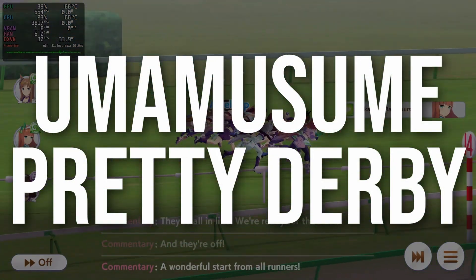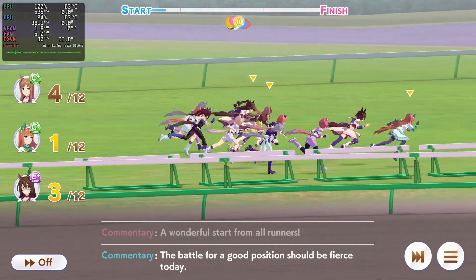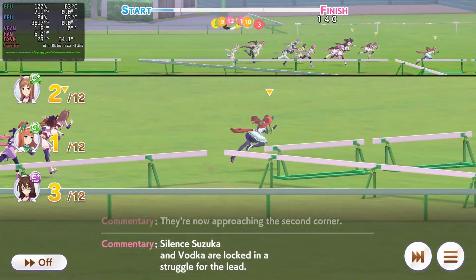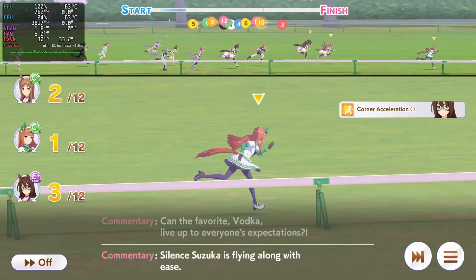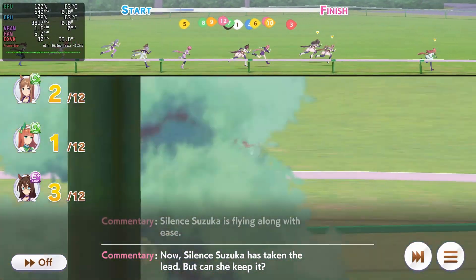The next game is Umamusume Pretty Derby. I just went ahead and ran a race here. This game runs at a 30 FPS lock, which is not an issue — I just did a daily race with this one and it's doing it effortlessly. Running under DXVK so it's running under DX11. No issues here. Just horse girls running.